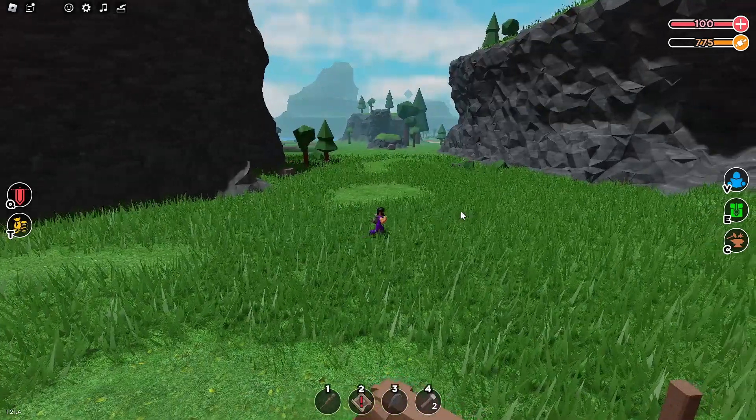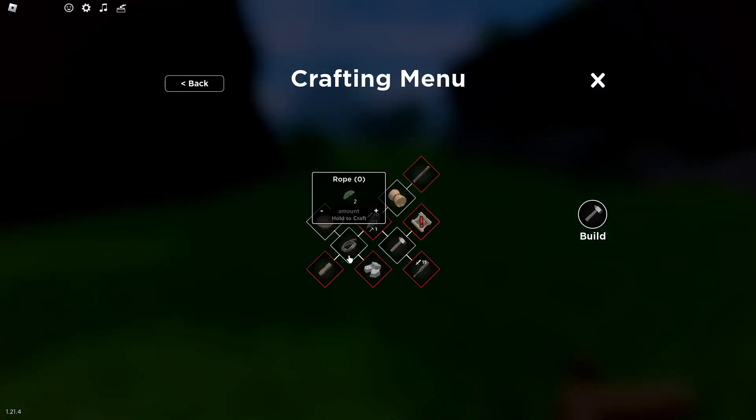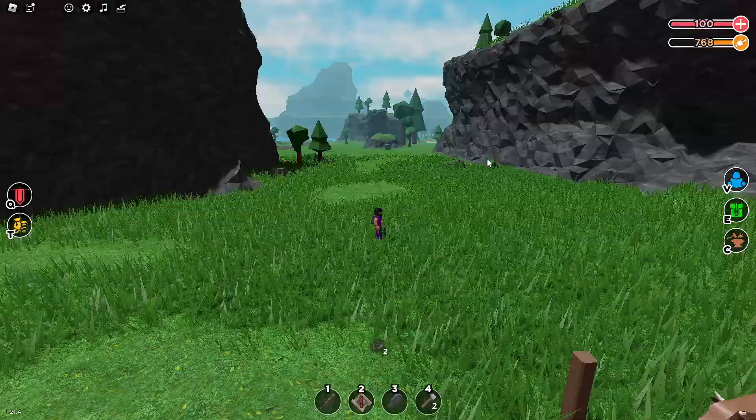And to make a bed, you need a crafting table, which you can find in the recipes — like the C menu. And then once you do that, you can make a bed once you unlock the crafting table.